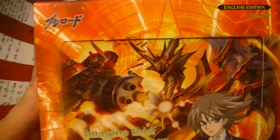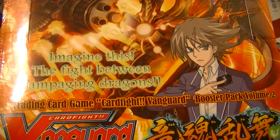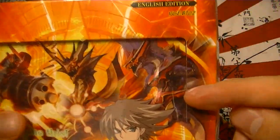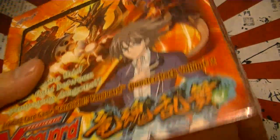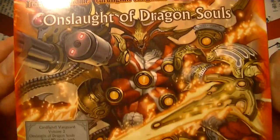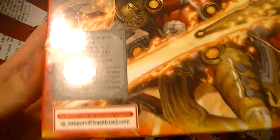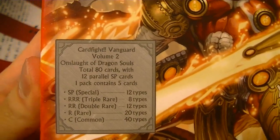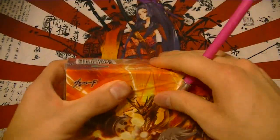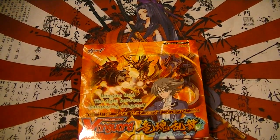This is Onslaught of Dragon Souls English edition. On the front you see Kai, imagine the fight between rampaging dragons — there's Gallon Claw Dragon, Blazing Core Dragon, and Flame Whip Dragon or Tail Whip Dragon. On the back you have Blazing Flare Dragon, looks pretty beastly with four arms, a flaming sword, and a gigantic cannon. That's everything you can get within set two Onslaught of Dragon Souls.